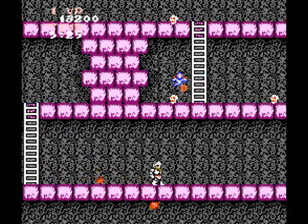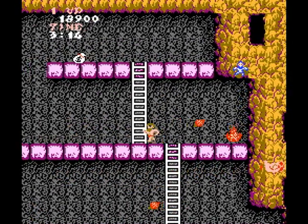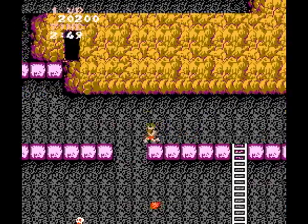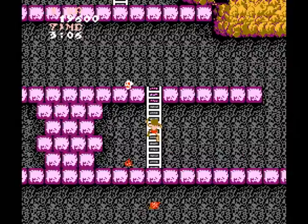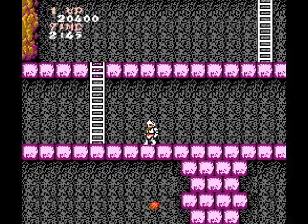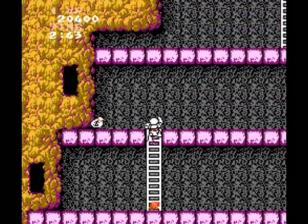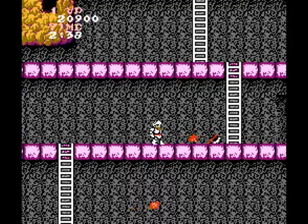Bypass the first ladder completely and take the one up at the far right, quickly followed by the next ladder, and take out these foes. Jump the gap here and take out the skull on the ground. If you had taken the lower path, you'll find it a bitch to climb up here and time it right so you can get up without taking a hit. Continue and climb the next ladder and jump over the axe here. You don't want it, even if you have the flames — I'll explain later.